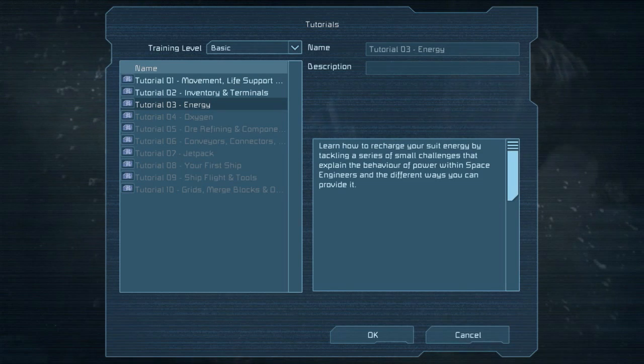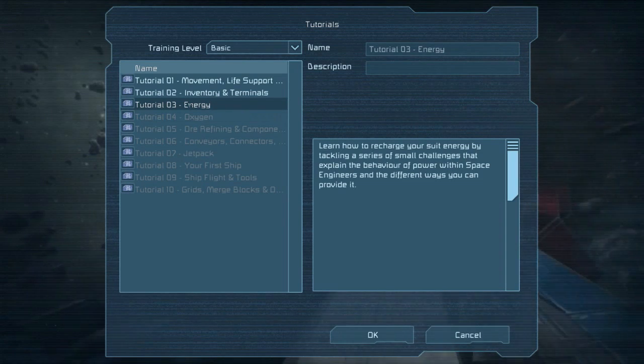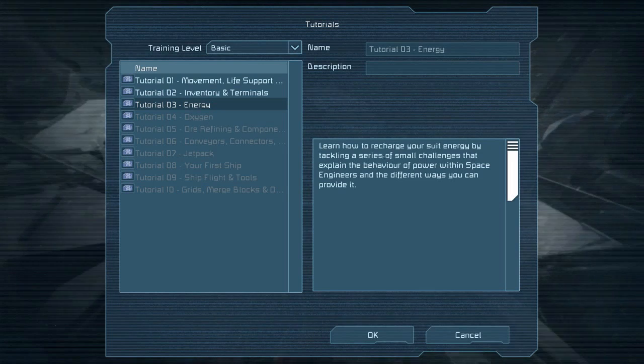Hello everyone, and welcome back to our tutorial series for Space Engineers. This time we're going to do tutorial number three, the energy tutorial. Learn how to recharge your suit energy by tackling a series of small challenges that explain the behavior of power within Space Engineers, and the different ways you can provide it.